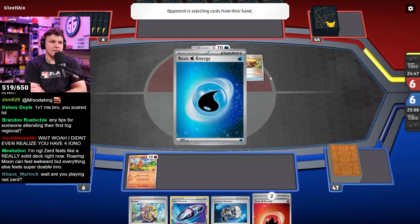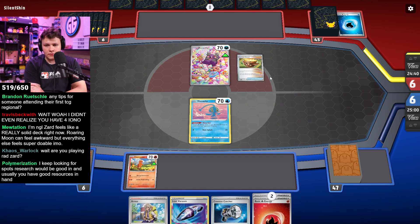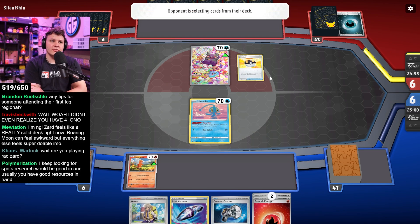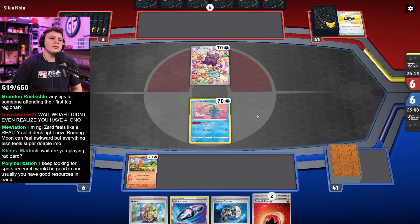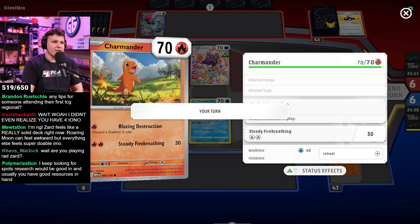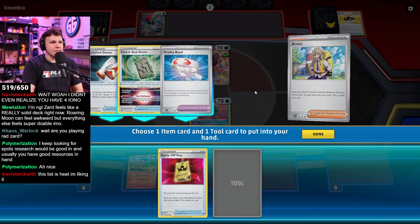Do they play the Canceling Cologne? I'm not playing Rad-Zard. Keep looking for spots where Professor's Research should be good — it's good when you're ahead and want to stay ahead. It can be hard to piece together Zards if you're Iona'd every turn. That's why Level Ball plus Charmeleon is really nice for keeping the flow of Zards moving without relying on Candy-Zard every time. Another hand where going first they could just go turn one Escape Rope or Double Cross to KO my lone Charmander and I lose the game.